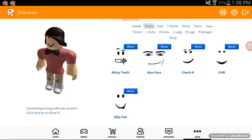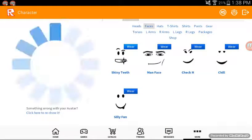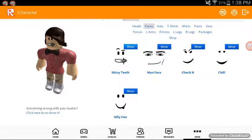For faces, you have to wear Shiny Teeth, and then your character looks like that. The Shaggy looks really good, but if you had the Charmer it would be better — but it still looks pretty good.